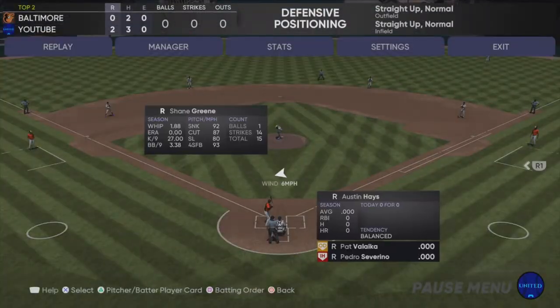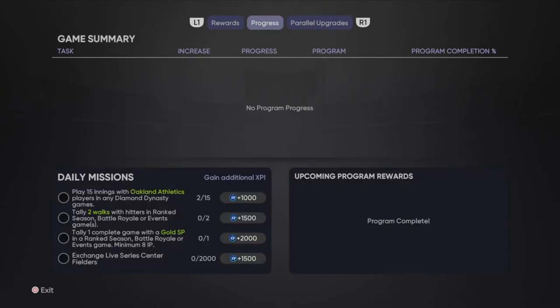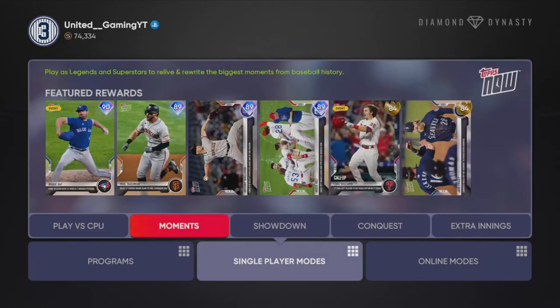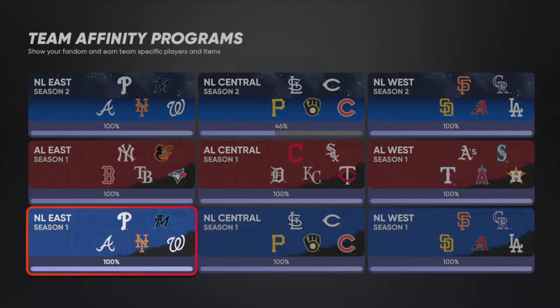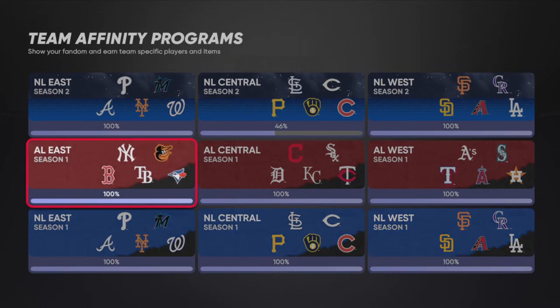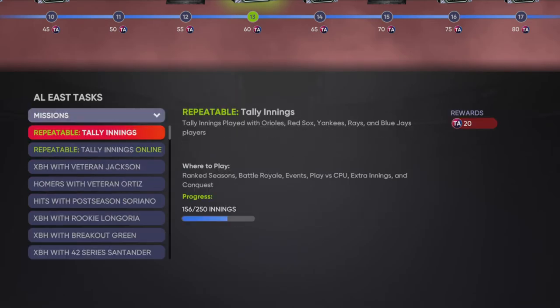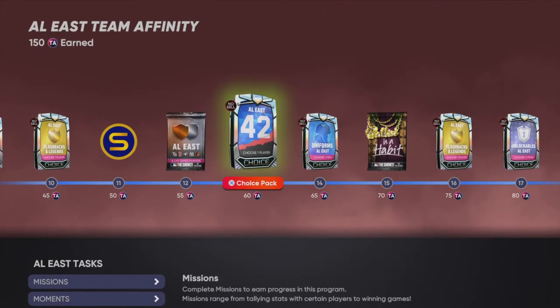That's an example — we got some points, and if we leave and go to the exit screen we can see what we got from that. So to recap: I'd recommend getting to around 60 points before starting this method because that's the easiest way to keep it going the longest, and maybe do some moments as well. If you've been playing consistently since launch, you should easily be at 60 points — or at least 40 — without grinding Team Affinity at all.